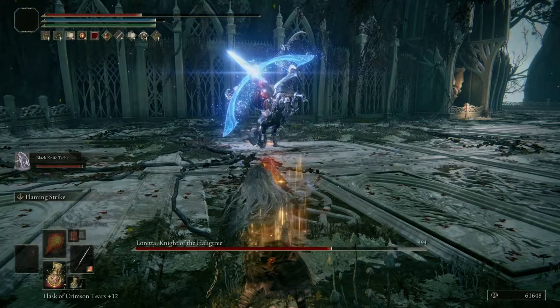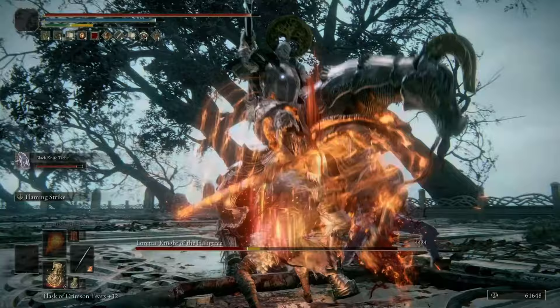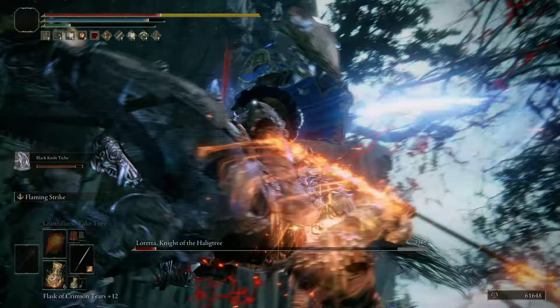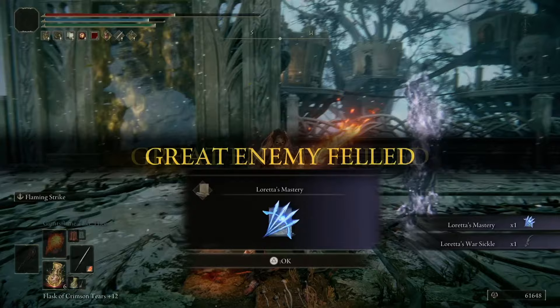During boss fights I swap out the scorpion charm for the Claw Talisman to enhance jumping attacks. While Black Knife Tiche holds the boss's attention, I get in with jumping attacks or dash attacks with my flaming twin sword, keep up consecutive strikes, dodge incoming attacks, and look for openings to cast Giants Flame Take Thee or Ancient Dragons Lightning. In a few minutes most bosses are done, making this easily one of my favorite builds.